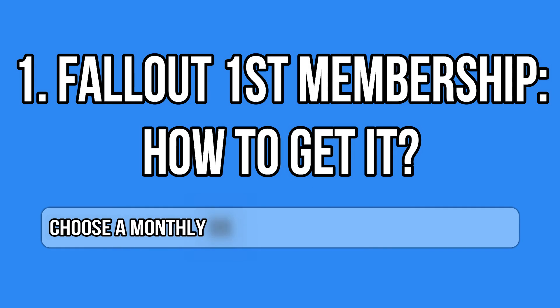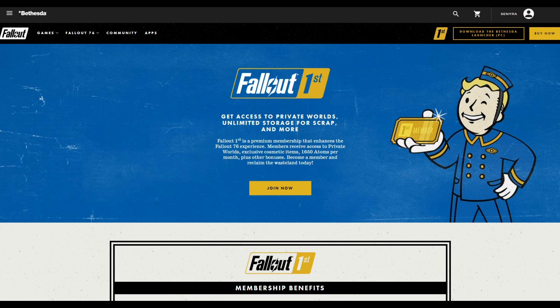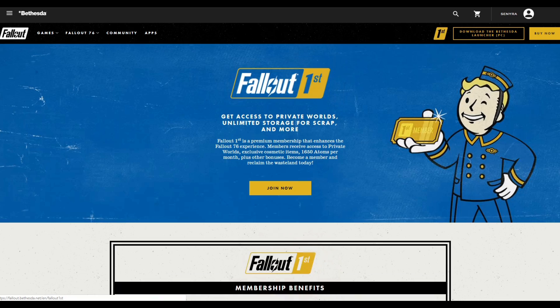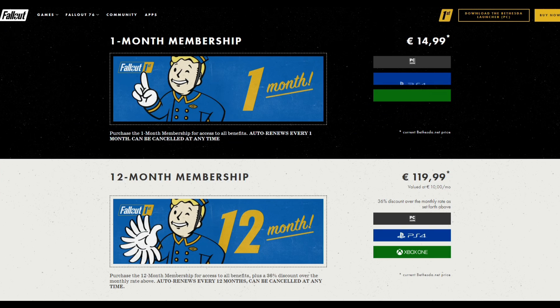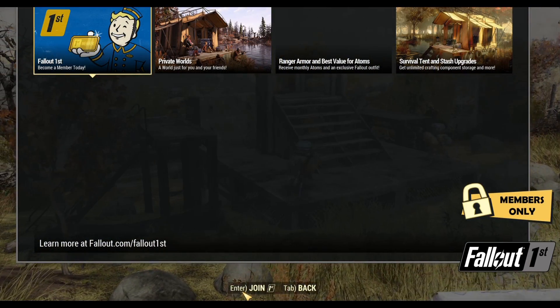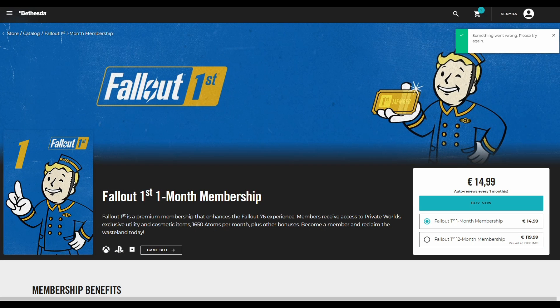Let's start from the beginning. How can you get the Fallout 1st membership? There are several ways. The first one is through the website — it's all over Bethesda's Fallout 76 page with a huge banner and an icon in the main menu. It's very difficult to miss. When you start Fallout 76, you'll see a new feed which will redirect you to the website to purchase this membership.